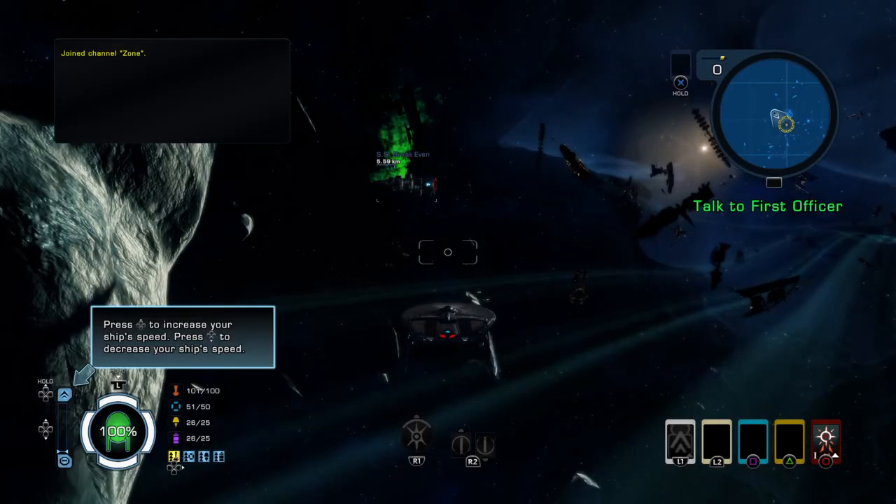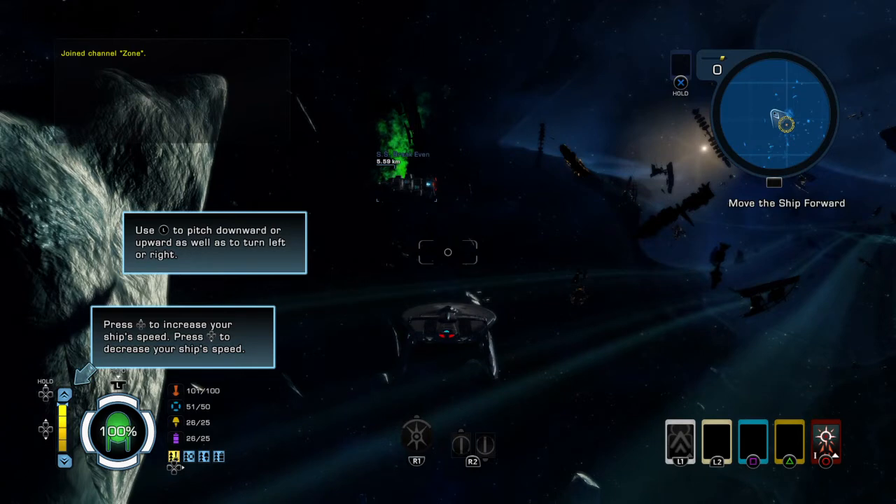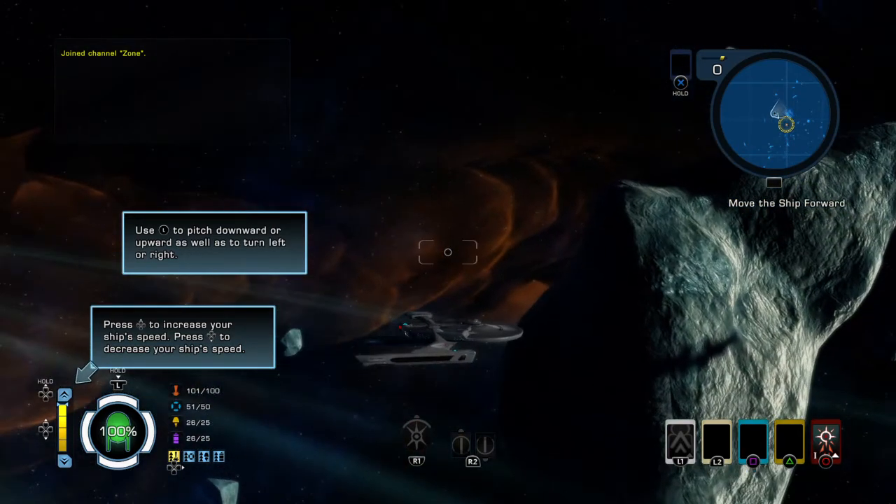Press up to increase your ship's speed. Press down to decrease your ship's speed. Use the left stick to pitch downward or upward, as well as to turn left or right.